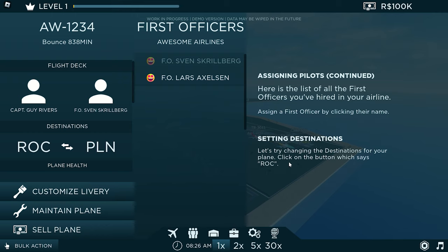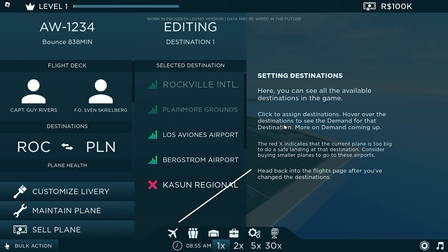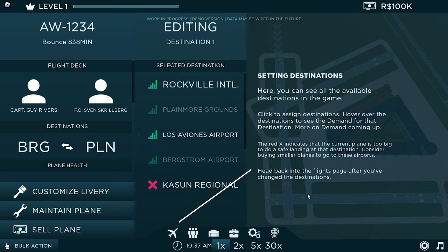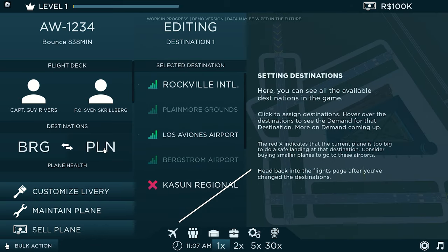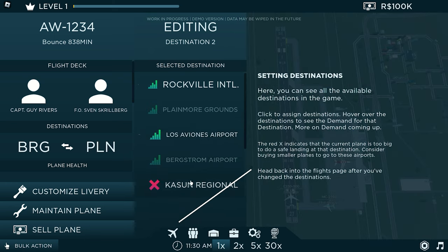Now let's set a destination for your plane. Click on the plane — it says 'add.' Sign in to destinations here. You can see all the available destinations in the game. Click to assign destinations, then open the destination to see the demand. More demand is better. There are red exit tickets showing demand levels. Head back to the flight stage to see your plane's assigned destination.